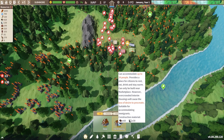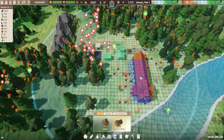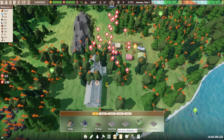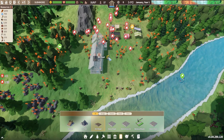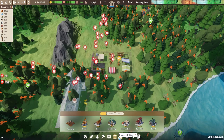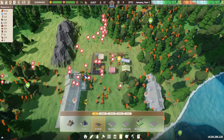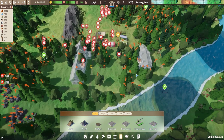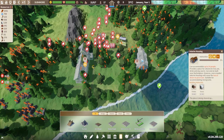The next thing I recommend is going into your housing and placing down an interim housing. This will house immigrants when they join your town to keep their happiness a bit higher and to keep them warm and safe. I'm going to place mine right here so that I can still get a road on this side of this building to keep the grid pattern going. Then I like to go down to services and place down a town hall and place that just there.